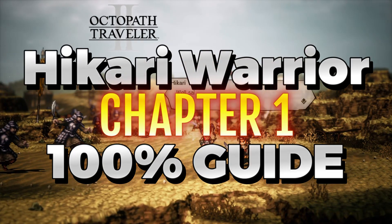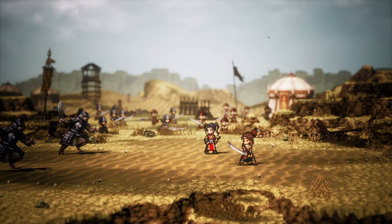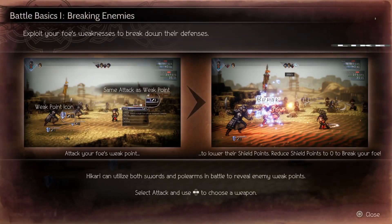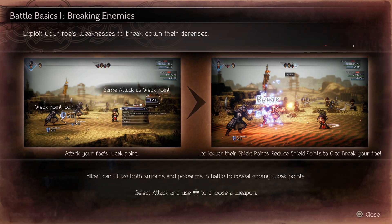Welcome to the strategy guide and walkthrough for Octopath Traveler 2. Here you'll find all the secrets to get all the treasure chests, the weaknesses to the enemies you will face, and the best strategies for the bosses — everything you need to know to ace Chapter 1 for Hikari in Octopath Traveler 2.